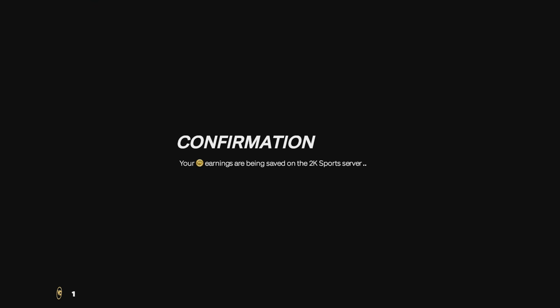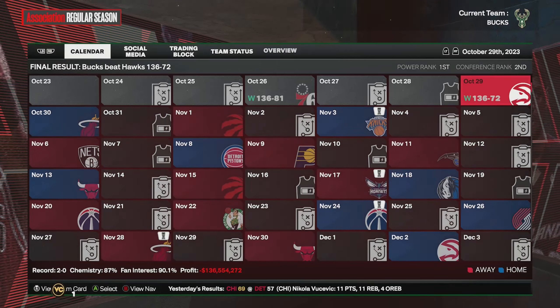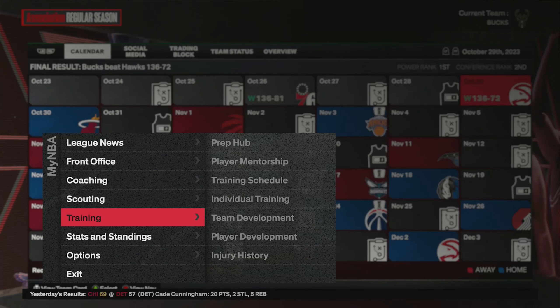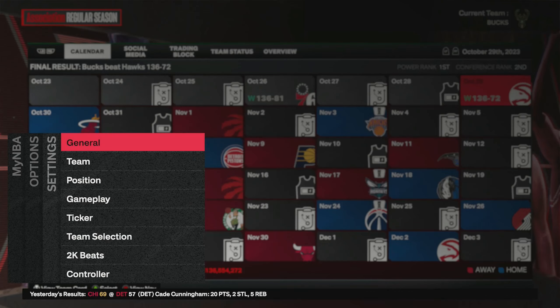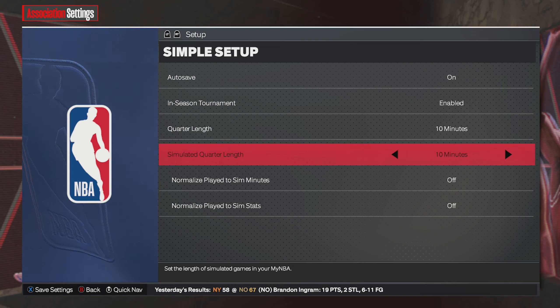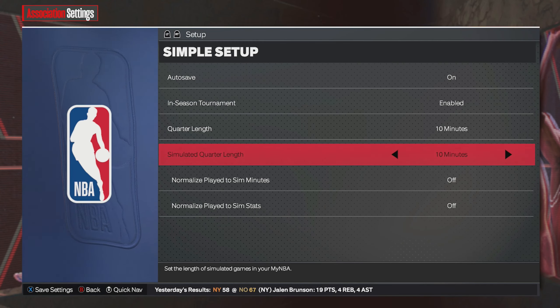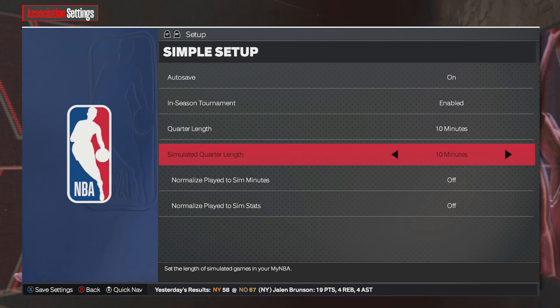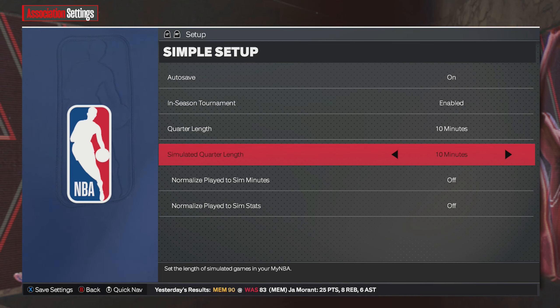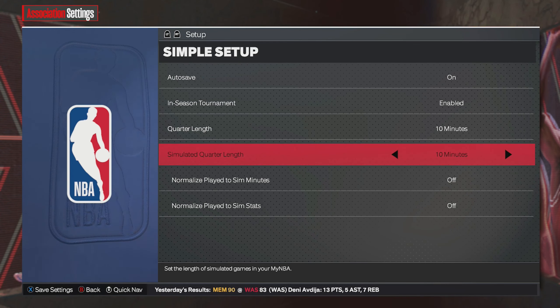Yeah, once the game is over, as long as you've done all the steps, you can hit Quit and you will get your VC. If you want to continue to do this, just go to your options, settings, general, and put the quarter length down to 10 minutes and repeat. Make sure you change your quarter length after each game or you won't get any VC. Let me know if you guys have any questions, drop a like, drop a sub, turn on notifications — peace!